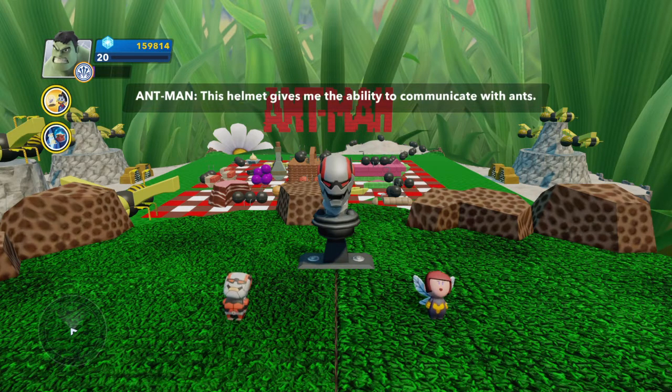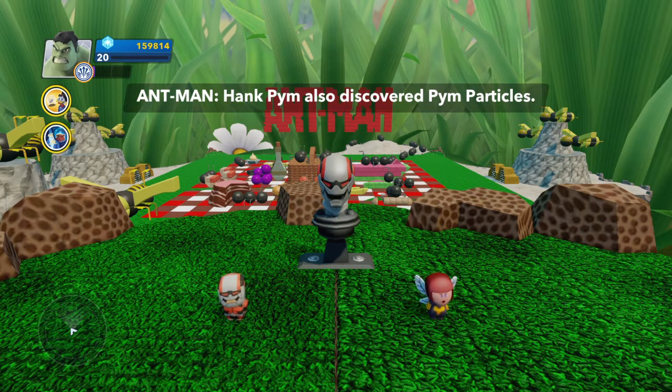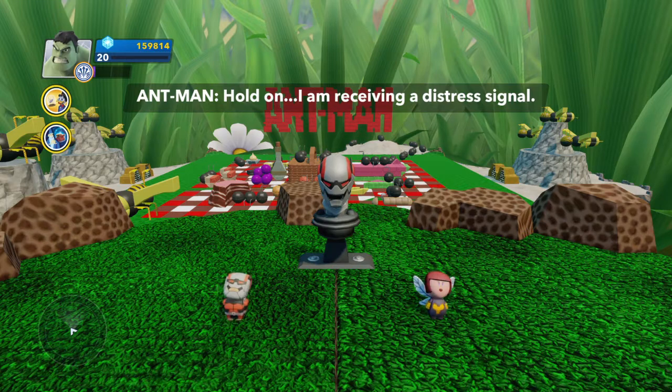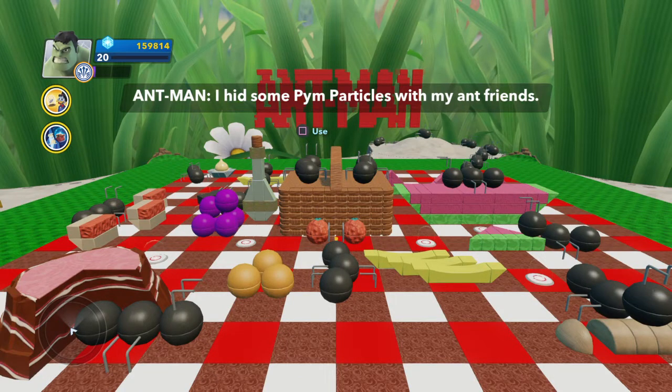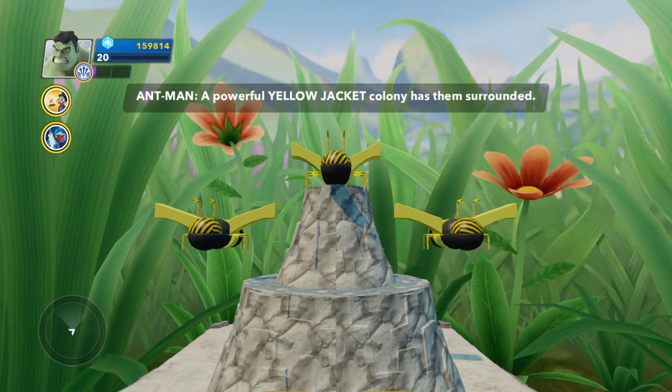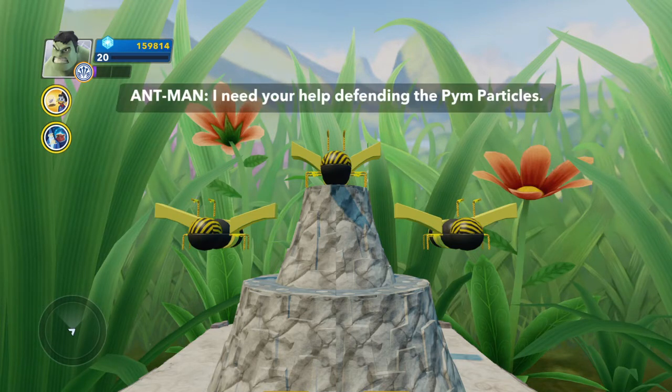This helmet gives me the ability to communicate with ants. Hank Pym also discovered the Pym Particles — they are very powerful. I'm receiving a distress signal. I hid some Pym Particles with my ant friends. The hideout disguised as a picnic feast. A powerful Yellow Jacket Colony has them surrounded. I need your help defending the Pym Particles.